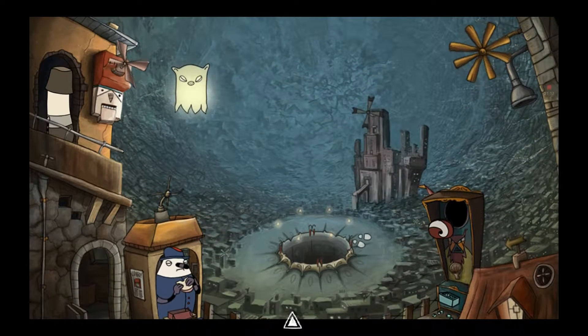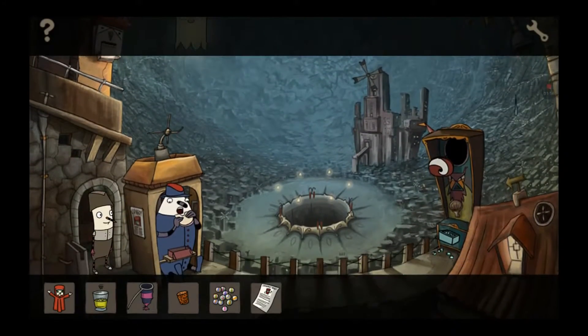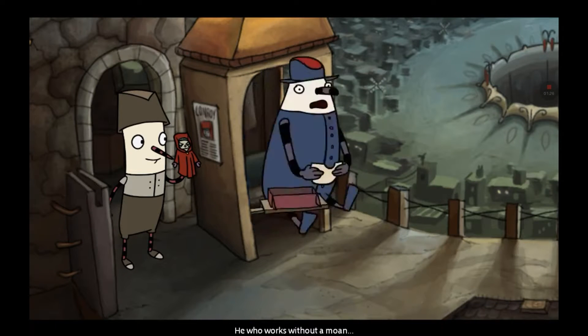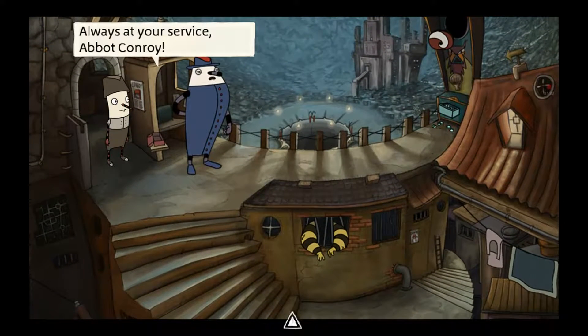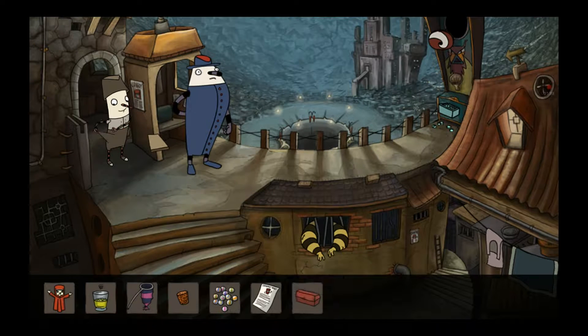We're actually going to use that flyer and also go back down here. We're going to take this puppet right here and use it like this. There we go. And then we can actually get the lunchbox. Always at your service, Abbott Conroy. What we do now is actually take the lunchbox like this.